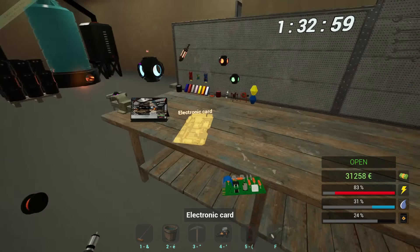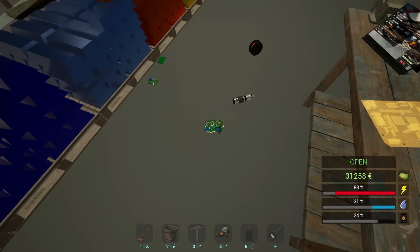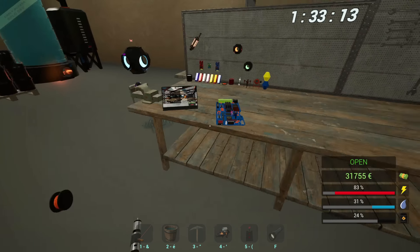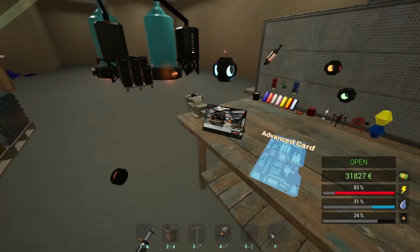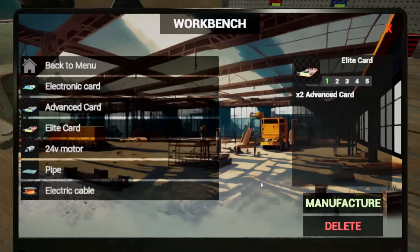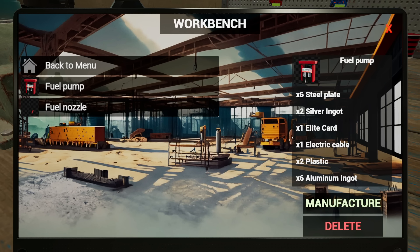I can actually make at least two of these main component advance cards. It's an elite card — that hurts me. It's so much, that's so much. All right, elite card manufacturer. The thing cost a ton in the first place — it's crazy how much it is in total. Oh, we can do it now! Hurry, gas station fuel pump — elite card, got it. Electric cable, plastic, aluminum, silver, steel.